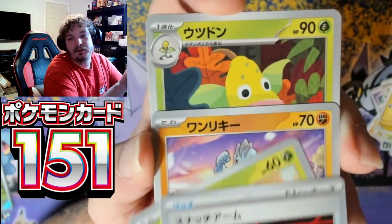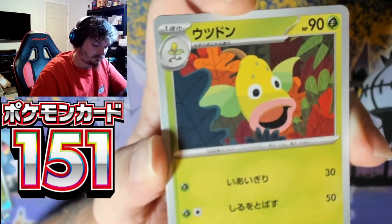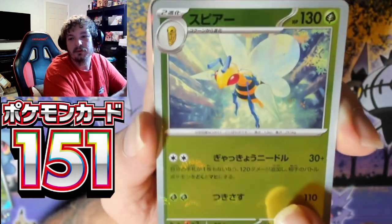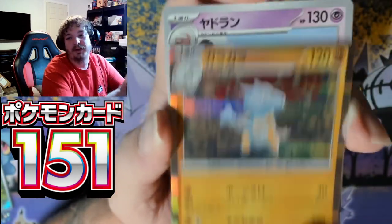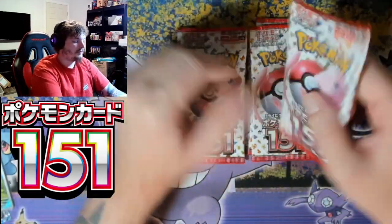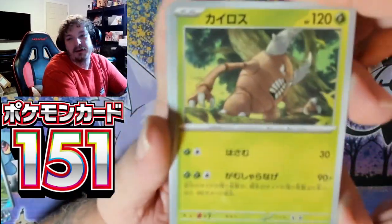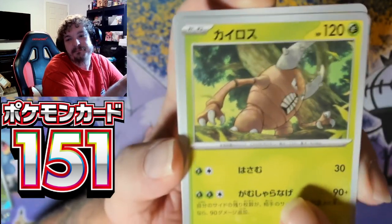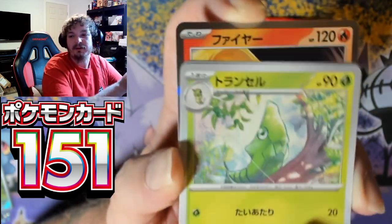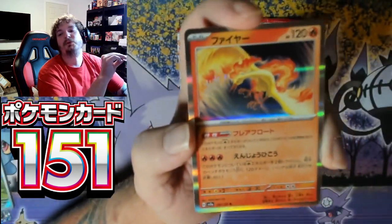Oddish, Machop, Weepinbell, reverse Beedrill, and Marowak. Slowking. Couple packs left, guys — we pulled the Giovanni, the Bulbasaur — that was fire. Pinsir, Sandshrew, Magnemite, Metapod. We have reverse Arcanine and the holographic Moltres.